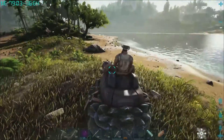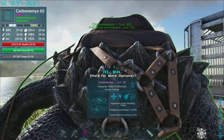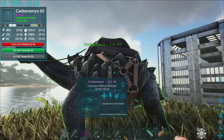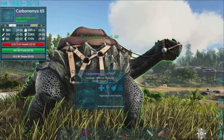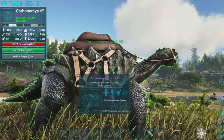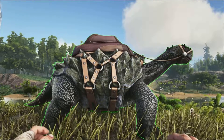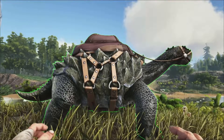We need to pop it up here — we can have a little turtle ride. Setting it to passive. If you catch it in the right light — nice, there we go. Not the fanciest colors but quite a cool looking one. And so there we have it, the Carbonemys. If you've enjoyed the video please drop us a like and subscribe — and that's how to tame the Carbonemys.